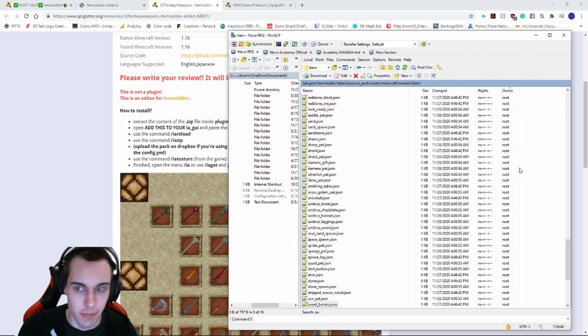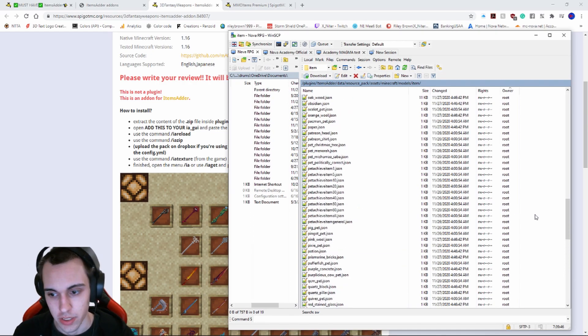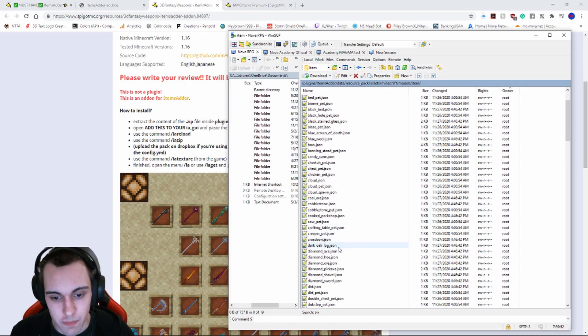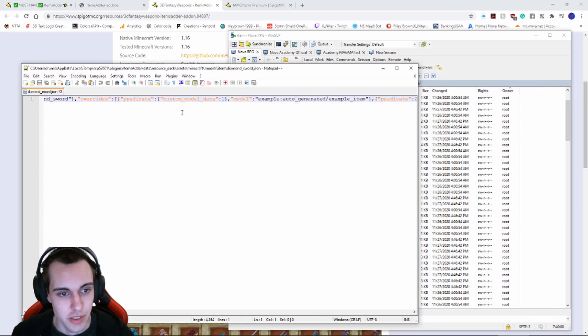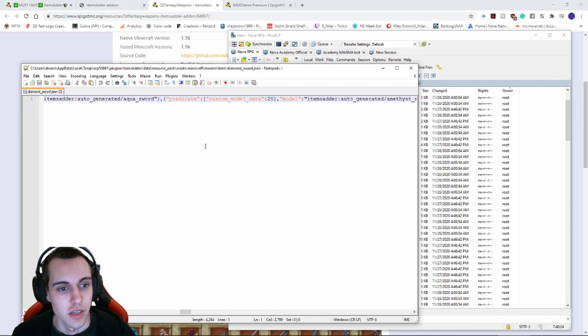I already know what most of these swords are based on — it's going to be a diamond sword for us. So let's open up diamond_sword.json. Here's a big line of text, but it's pretty easy to read.